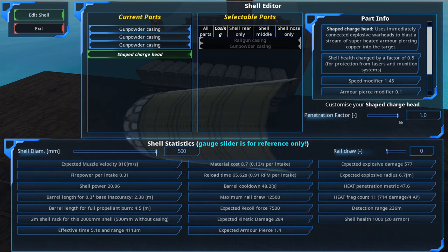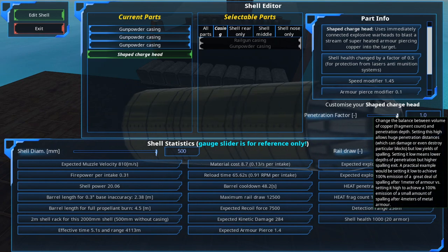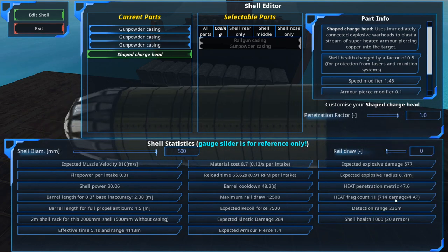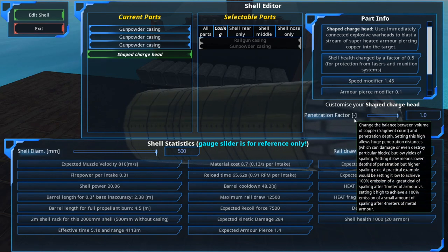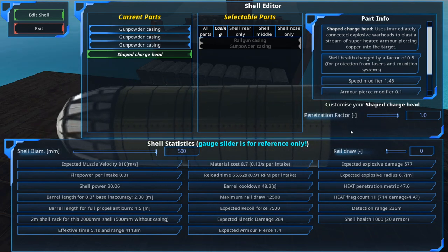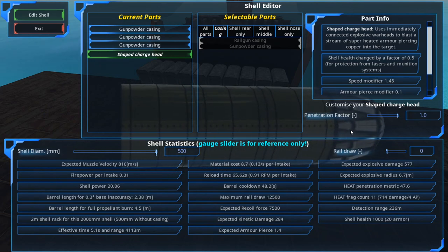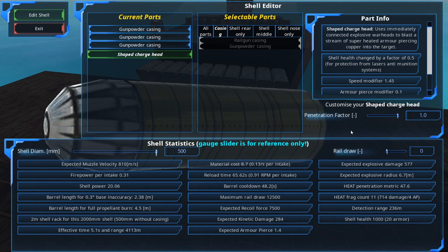You can lower the penetration metric to increase fragment damage, or have a higher penetration metric for lower fragment damage. I almost always go with higher penetration because that's what HEAT is useful for — reaching through thick layers of armor and tickling to death whatever's on the other side.